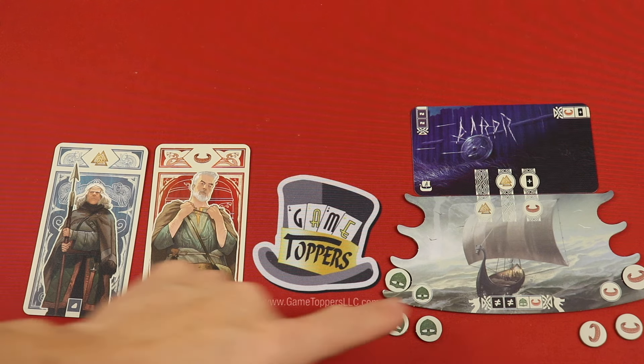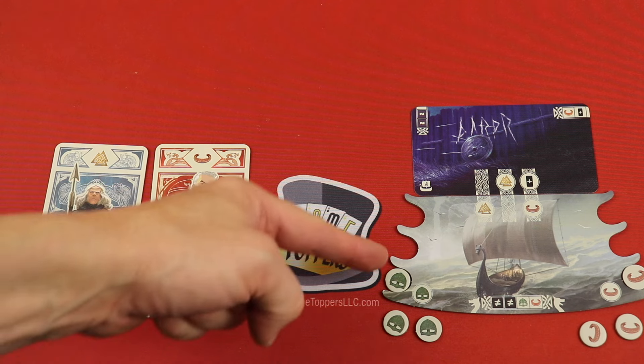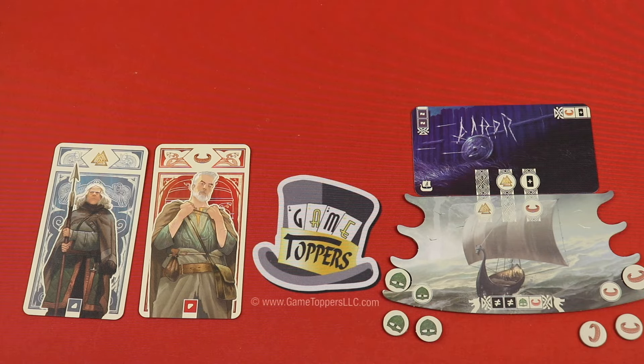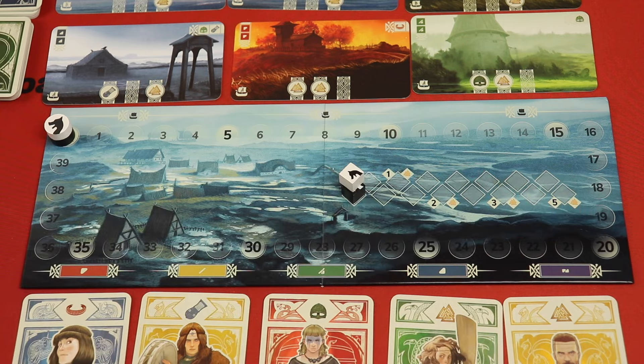In Gnar, you're going to have your own ship, and you're going to be starting with some Vikings. You're going to be adding to them, running engines. You're also going to be going off exploring different destinations, and having another set of engine building going on throughout the game. You're trying to get points over the course of the game, and once someone gets 40, whoever has the most at the end of that round will win.